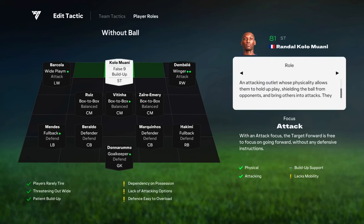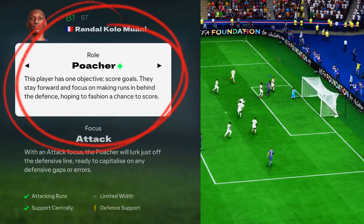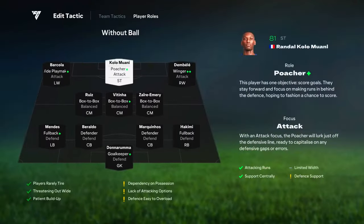To give you a sense of how your team will play, you can check your player's activity maps, detailed descriptions of each player's role, a dynamic summary of your tactic, and even how your team looks with and without the ball.